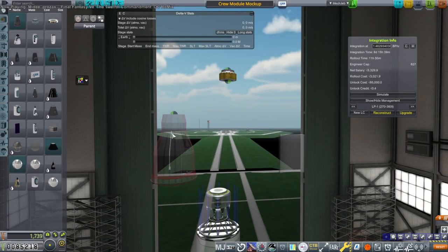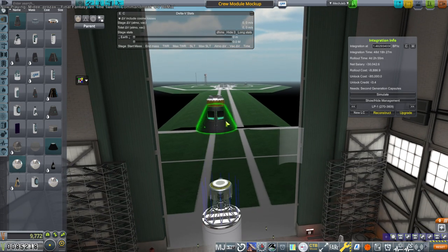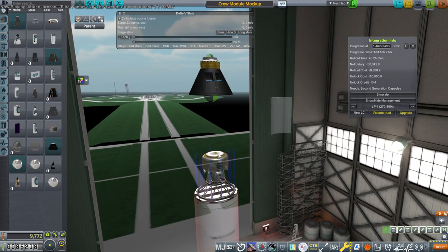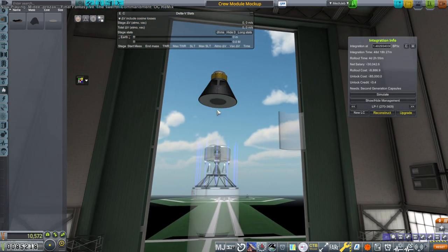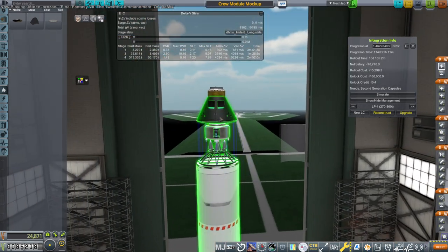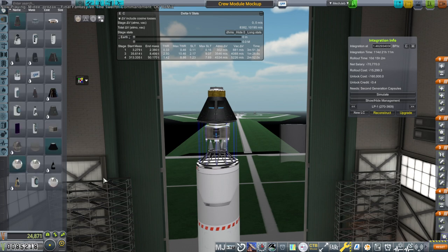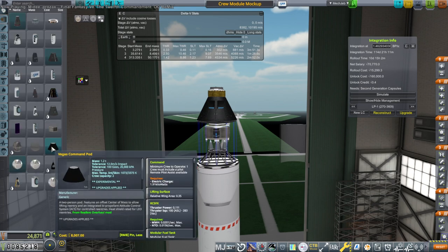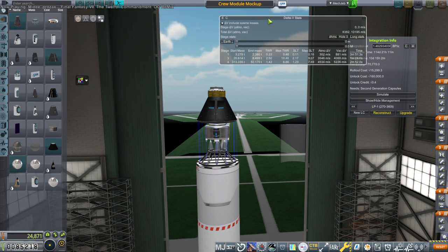Let's see it in the VAB. Okay, so we seem to have a Vegas command pod — but is it configured properly? It says the cost is 8,007, and that one has 8,147. That means there's something different.